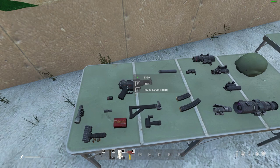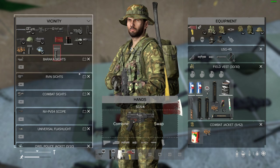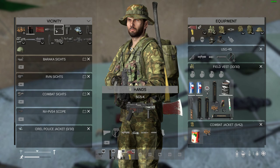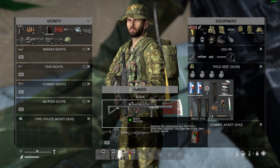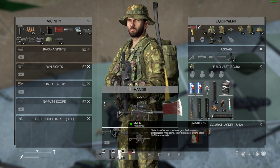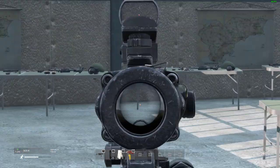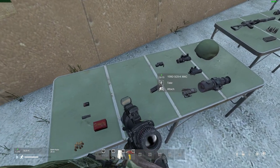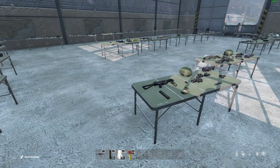Because the SG5K has a rail-type fitting, it can take all the NATO scopes. Let's put one together: add the side rail, torch, stock, pistol suppressor, 30-round mag, and the 6x48 scope. It might look a little silly but you've got a red dot and can switch to six times magnification. The SG5K is found in military areas.